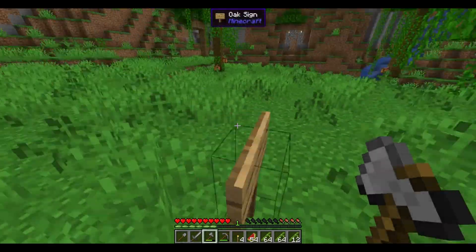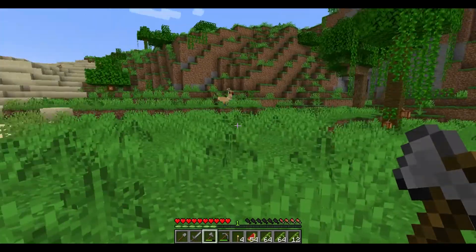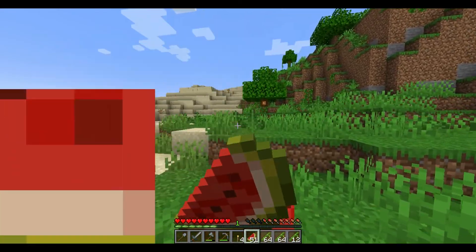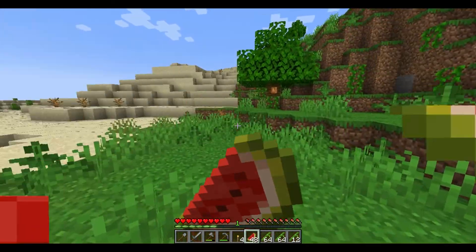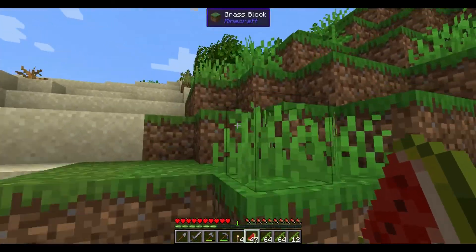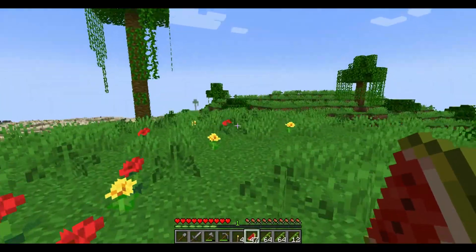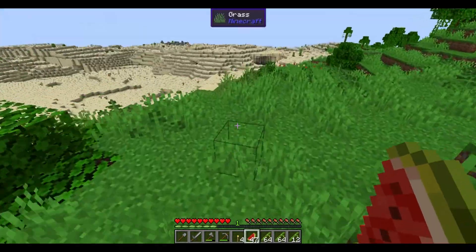This is a sign I put up: west to huge structures — it's basically straight that way. I'm going to eat some of the melon. We're just going to come up here a little bit and we can explore the area around us a bit more, because I've done literally no exploration other than just finding this place.